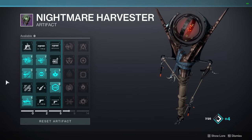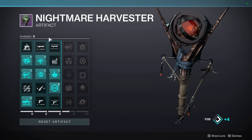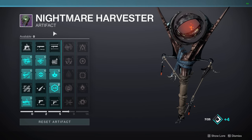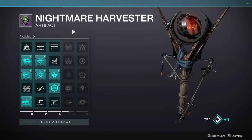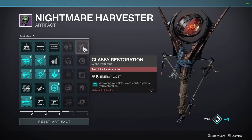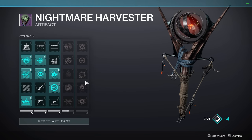Now getting into the seasonal artifact mods — there are five columns, and I like to separate them as follows. Column one is all champion mods. Columns two and three I consider a joint column because they have all your weapon mods: dexterity, holster, ammo finder, scavenger, targeting — all your weapon mods — with some other mods sprinkled in. Column four has even more champion mods with some non-champion mods sprinkled in as well. Column five is normally all class item mods and they are very, very good — this is normally your really good column with all the powerful things.